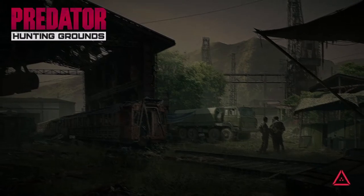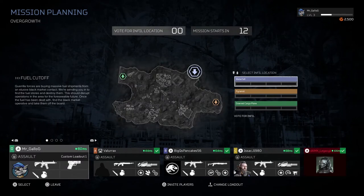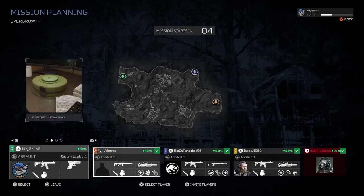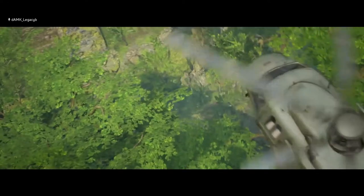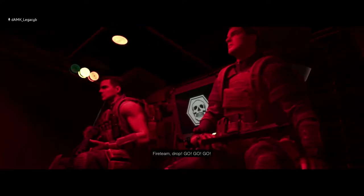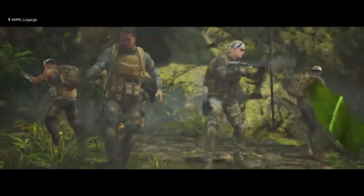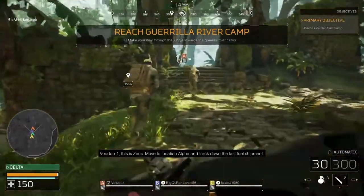Just going based off the trailers I've seen, I think the humans have an actual objective to do and then they have to get to the chopper. These guys are loaded out. Once the fuel's been dealt with, find the black market operative and take them off the board. Reach Kuwela River Camp.